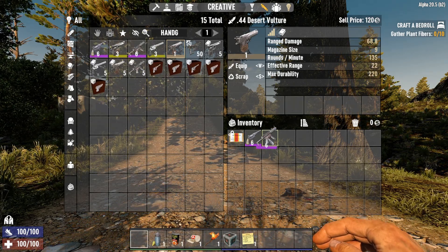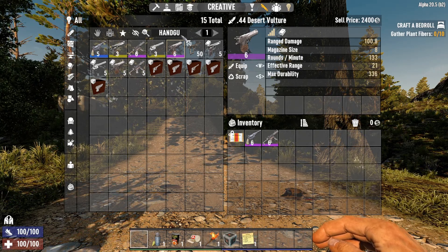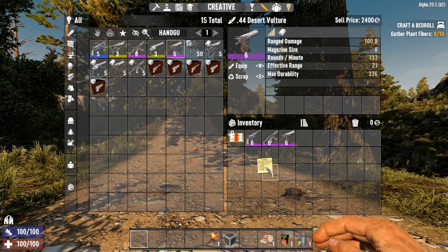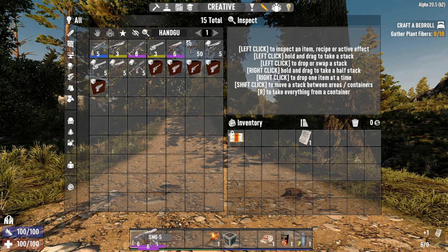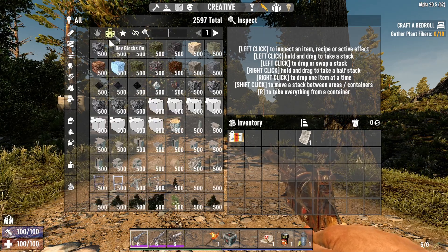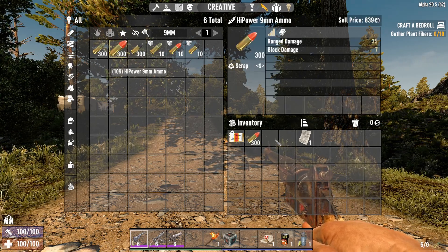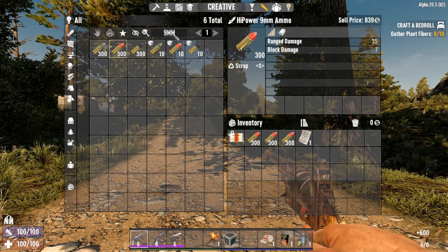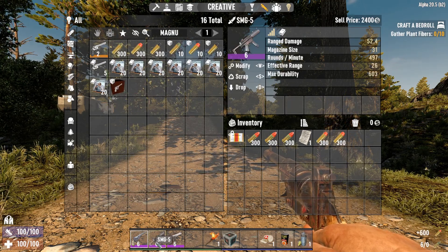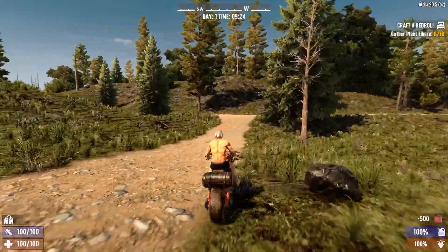Let's go ahead and snag some guns. By the way, if you keep typing, every time you type a letter it changes the quality of what the gun's going to be. So if you want to get a 6-quality gun, go forward a couple characters, delete a couple characters, and eventually you'll get to where you want to be. I'm probably going to be using the MP5, but let's get some ammo real quick. Now we've got enough ammo for everything, let's go ahead and drop the mod on the MP5 and go find some zombies.